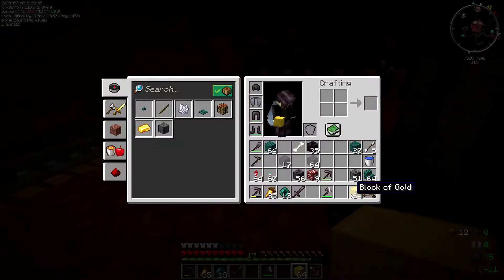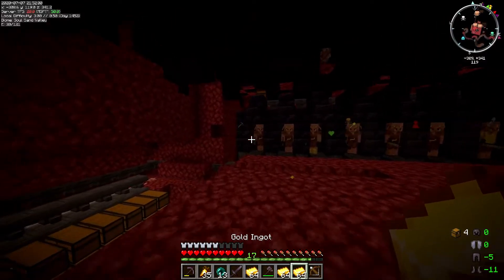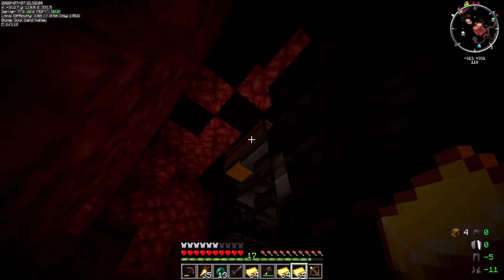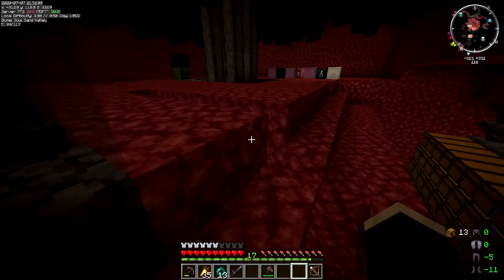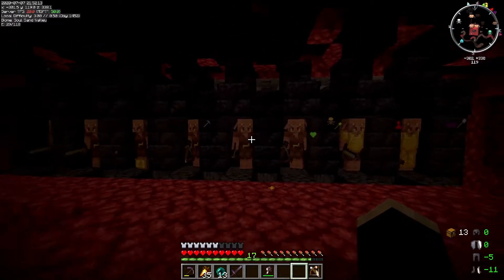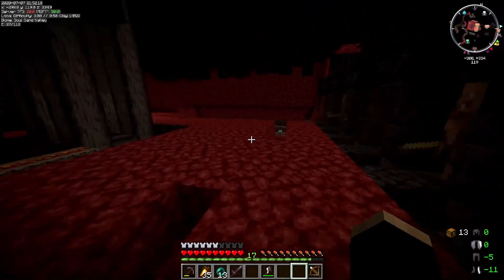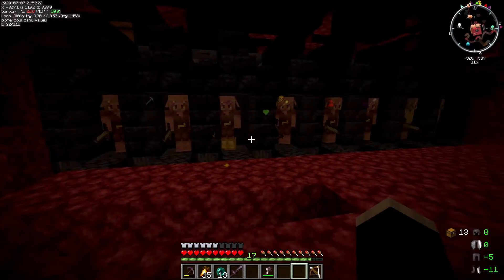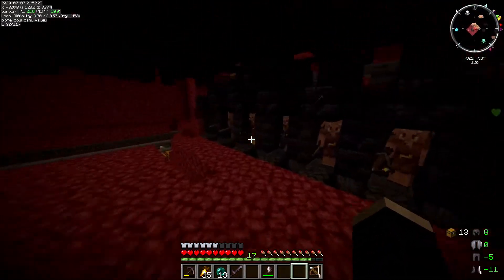I've tested it out with some random blocks and it seems to have worked alright. What I need to do is get a bunch of gold fed into the system in order to prime it and sort out all of the filters, which is a little bit irritating. Let's just throw all of this gold in and let it filter through, then once that's done we can turn it on.